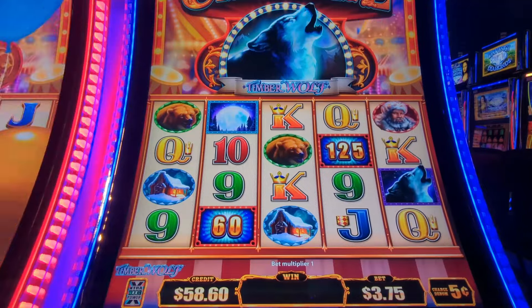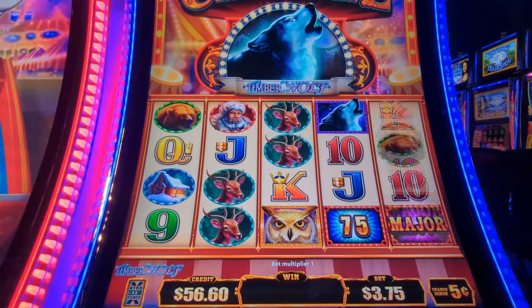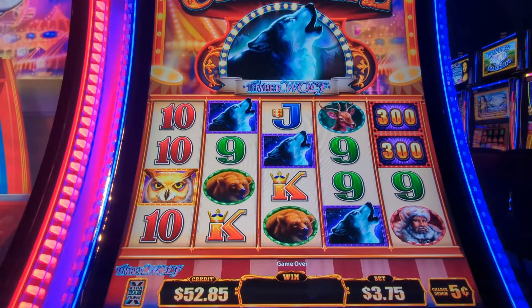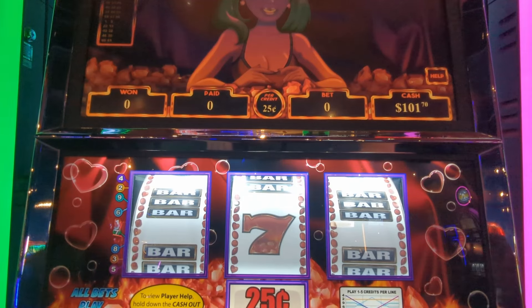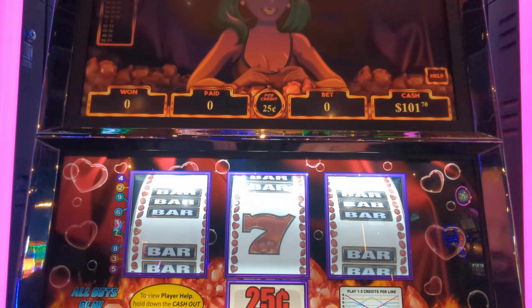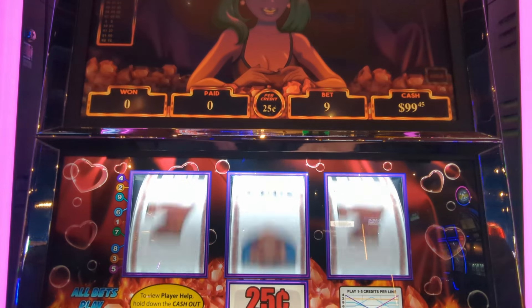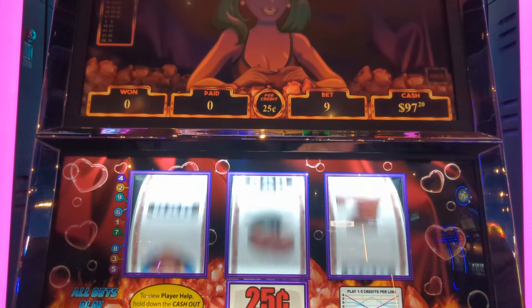We're going to go to fifty dollars here — still less than our bet. We're going to cash out there, this game was not good tonight. Now I'm going to play Hot Red Ruby on Fire, it's a 25 cent denomination. Minimum bet is $2.25, so that's what we're going to do. Might mix in some five dollar bets if we win.